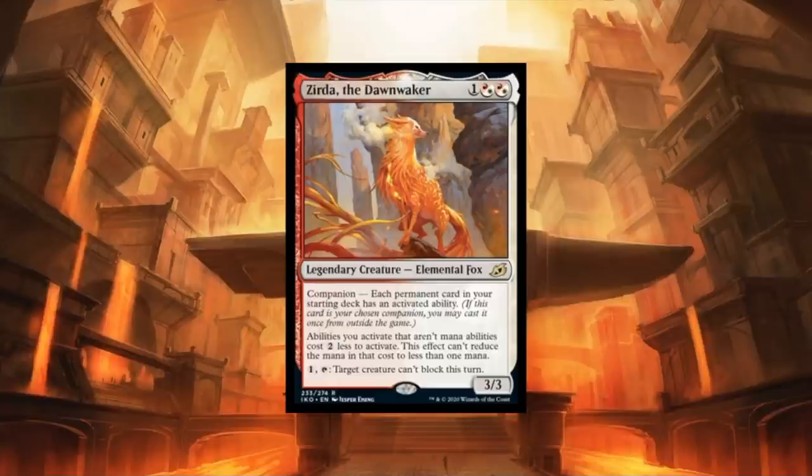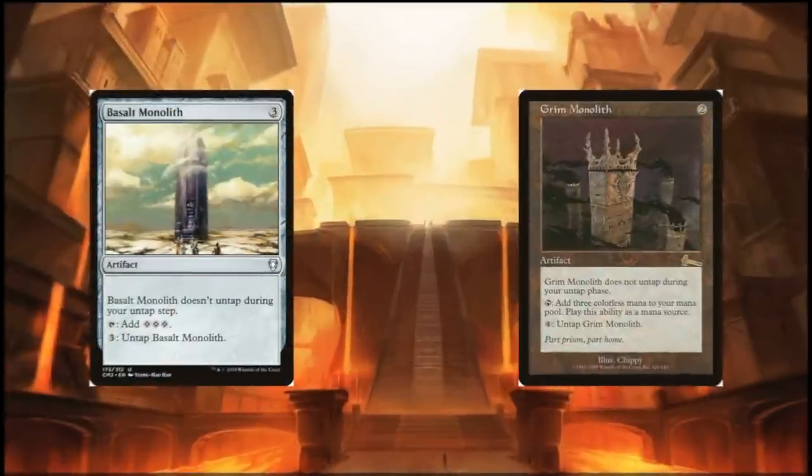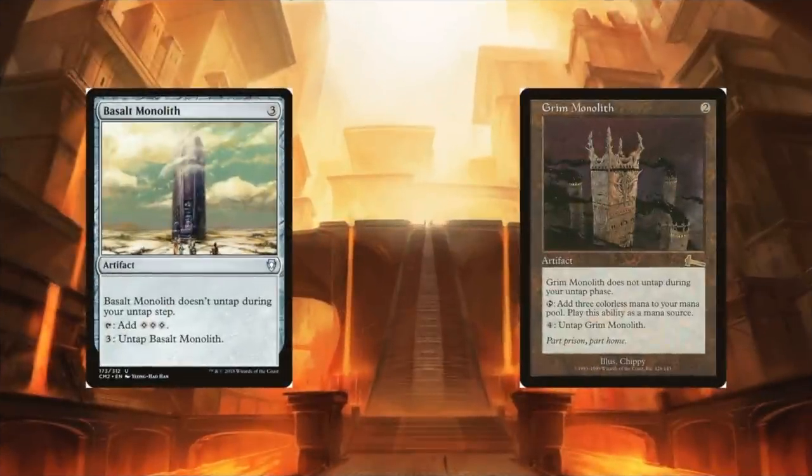This creates a million different infinite combos, and given the large number of things it combos with, I'm literally just going to focus on the infinites today. That brings us to our first and easiest infinite combo to assemble: either Basalt Monolith or Grim Monolith with Zerda. Both of which give you infinite mana if your commander is in play — that is extremely powerful.